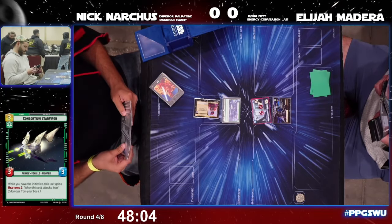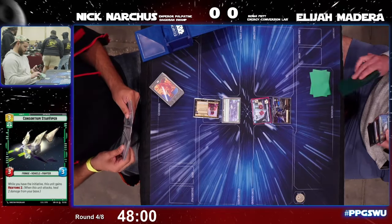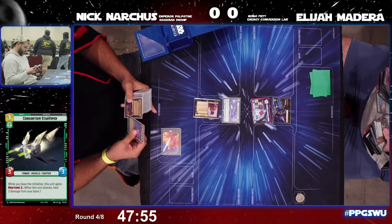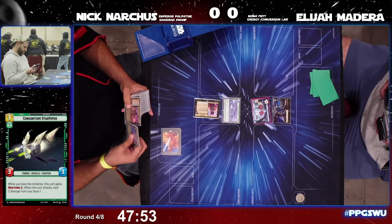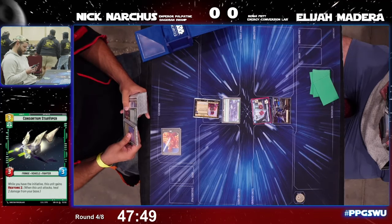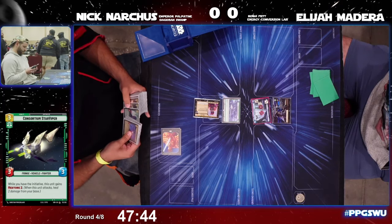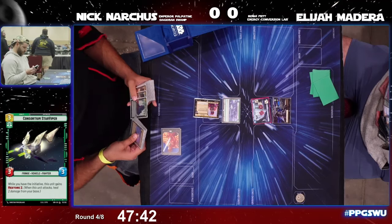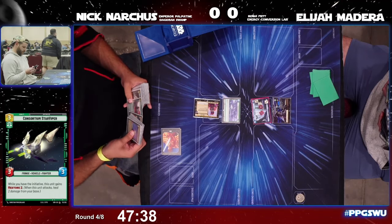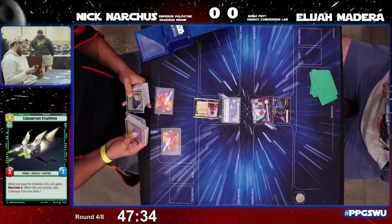Going to the sideboard now — probably going to see some cards come in that can help in the early game, because we just didn't see anything much from Elijah early in that game and he fell behind so fast. Chat is saying that hand was not mulliganed and unfortunately it did not go well at all.